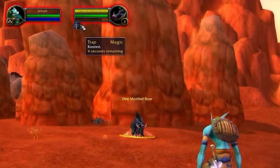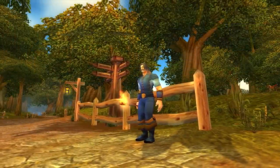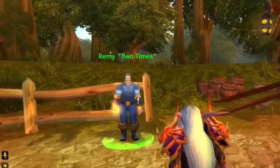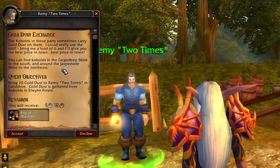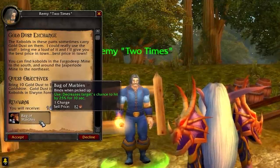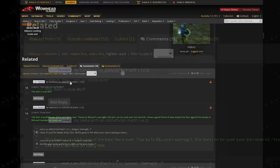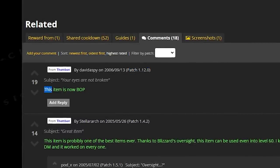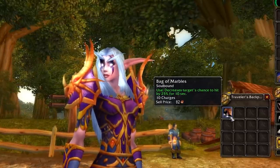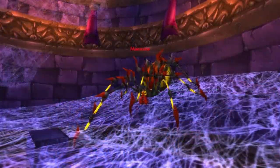But the items the Alliance got were arguably even better. Starting off in Goldshire, we have the quest Gold Dust Exchange. For this you need to collect some Gold Dust from a nearby Cobalt Mine — and this quest is available at level 4. The reward was a Bag of Marbles with 10 charges, on a 1-minute cooldown, and its effect was to reduce the target's chance to hit by 25%. These were tradable right up to the final patch, and were made bind on pickup because of Naxxramas progression. Even in Classic, some players saved these for Naxx, because this 25% hit chance reduction effect, for some reason, worked on raid bosses.